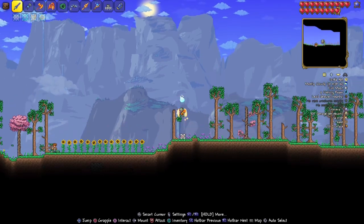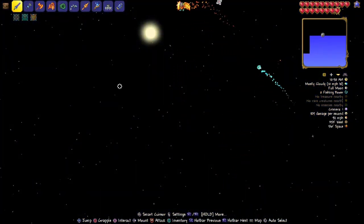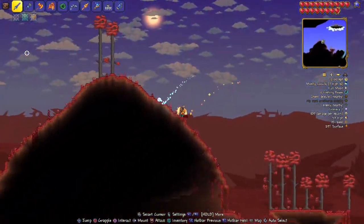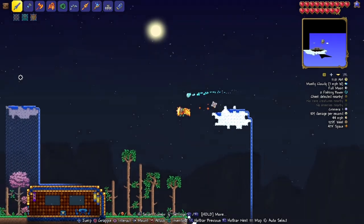There are a lot of sky islands on this seed, and there's one over here in the crimson biome that has some really cool loot. You're going to see your first one, and then the one with the loot will be the one that is second.